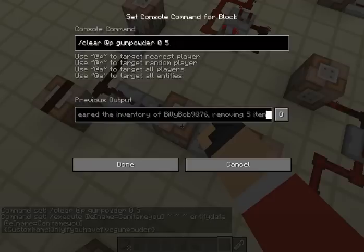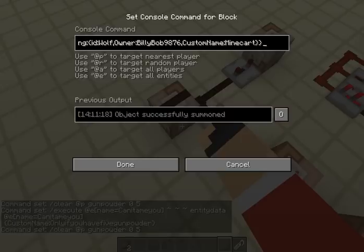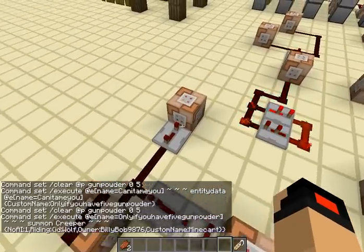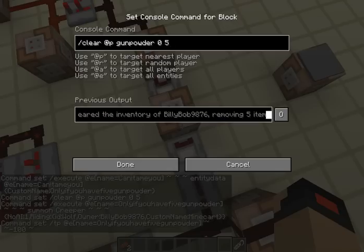Then it tries to clear you of 5 Gunpowder. If that's successful, it will summon a creeper riding a wolf that's invisible and pre-owned by me at the location of the creeper. Then it teleports the original creeper negative 100 blocks so it falls out of the world.